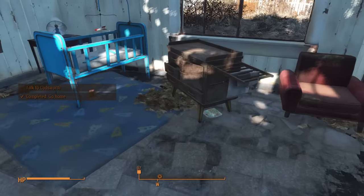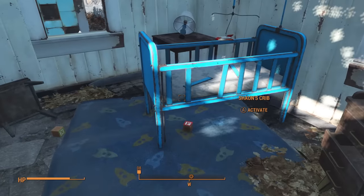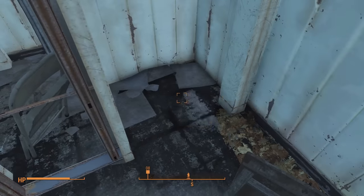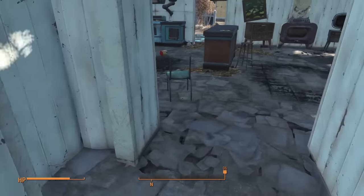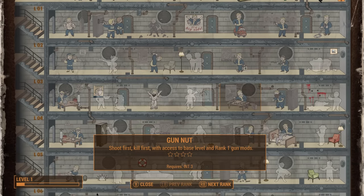Escaping the vault, first things first I head back home and use the I Am Special book to max out my intelligence just for the extra crumb of XP. To get things started I'll require a minigun, and as we all know there's one very close by just sitting there in Concord waiting to be taken.